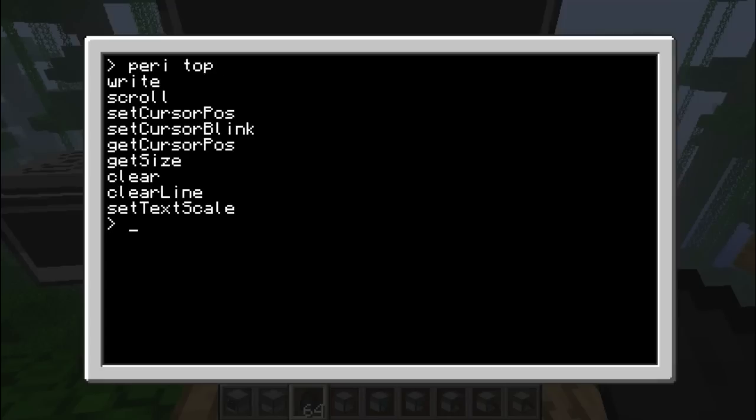So the way it works, you just type 'peri' — that's the name of the program I created. Then you have to type which peripheral you want to get the methods or functions from. So let's try 'top', that would be the monitor. It displays all the functions. So there at least is a list. You have: write, scroll, setCursorPos, setCursorBlink, getCursorPos, getSize, clear, clearLine, and setTextScale.